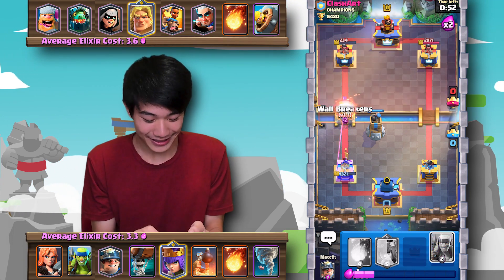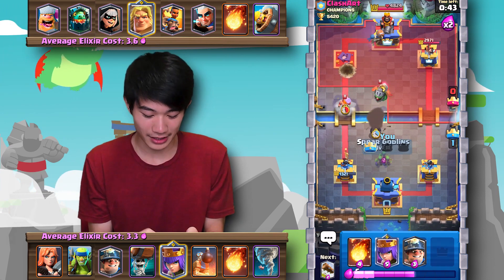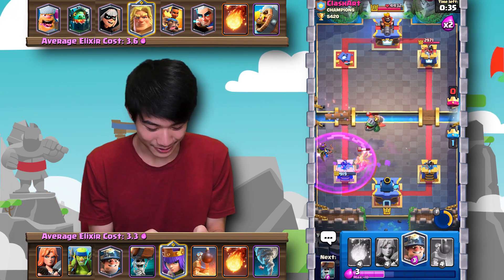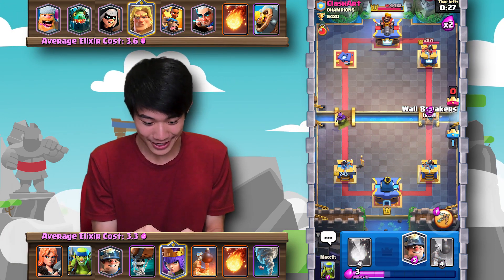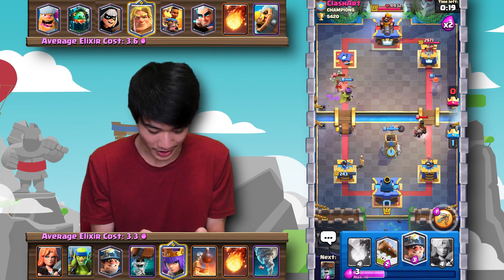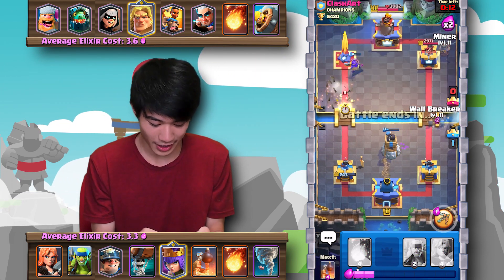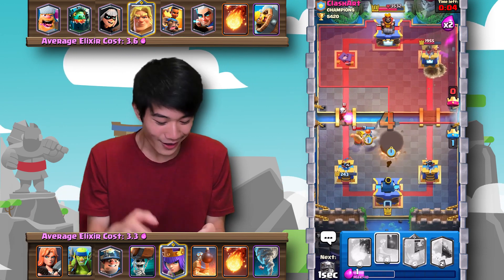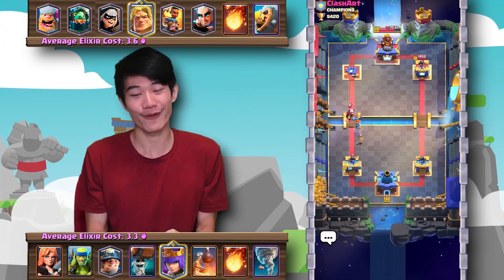He goes in with the Magic Archer — I'll follow up with some wall breakers. This match should pretty much be wrapped up. He has a Ram Rider — Archer Queen, please be clutch, turn invisible! We log back. The Skeleton Knight does so much damage when he's raged up. This is probably going to be a two-tower game, so we're going to pressure the opposite lane. He actually used the Golden Knight pretty well there — I'm surprised at how effective that was.